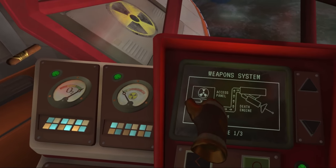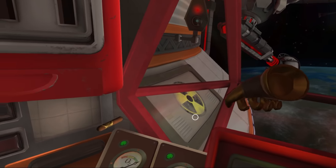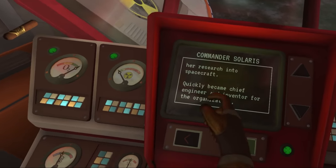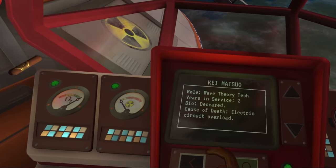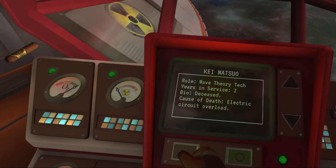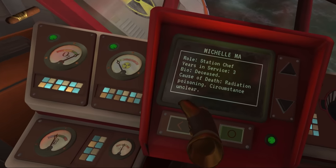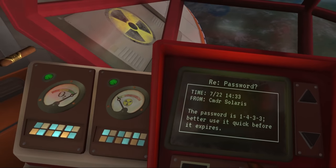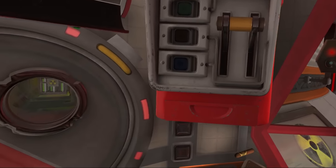Operating staff profiles: Station Commander Solaris — pure evil. Wave theory technician — deceased, cause of death: electric circuit overload. Station chef — deceased, cause of death: radiation poisoning. I also find an email that says the password is 1433. I keep that on screen just in case. There's a little hatch here with an electric screwdriver and some bits.